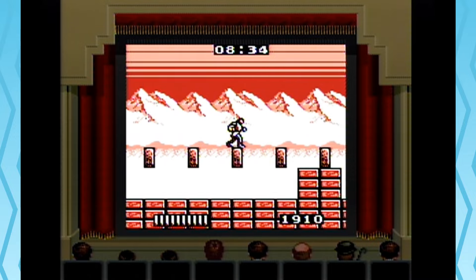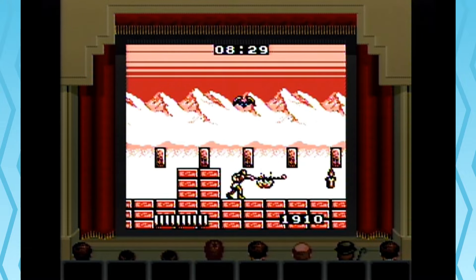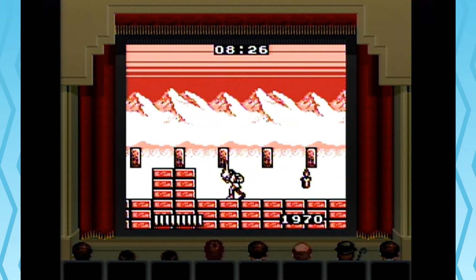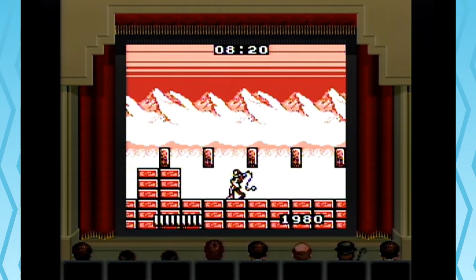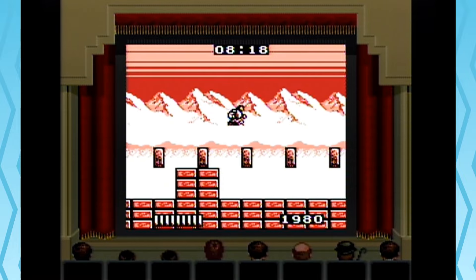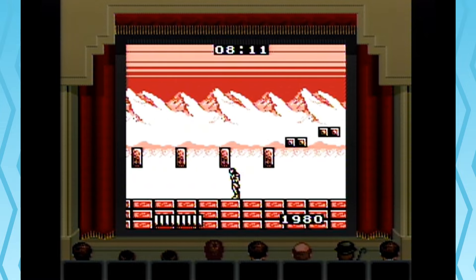You ever noticed that the Belmonts always move like they're wading through pudding? This is definitely the case with our unnamed Belmont here. So I just picked up a ball — that's the whip power-up, so at least I have the second level power now, which is nice.